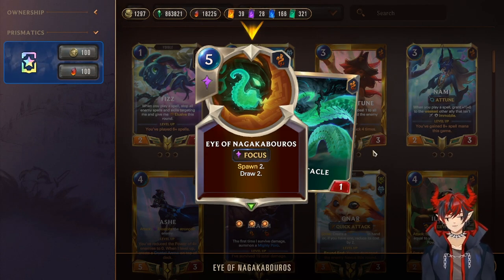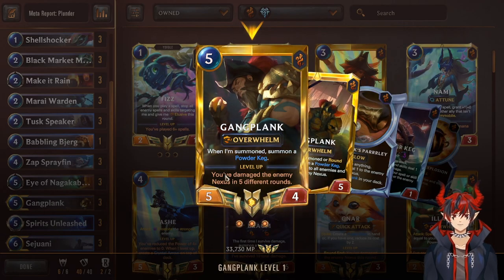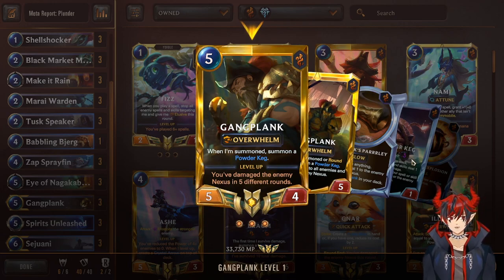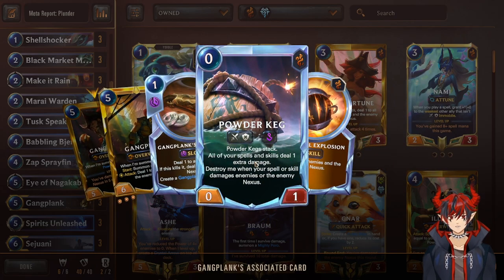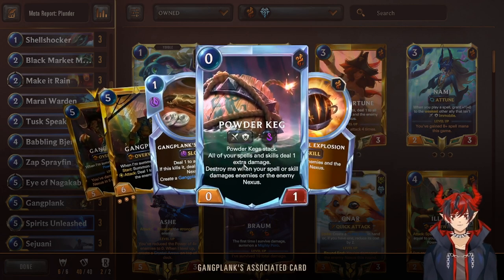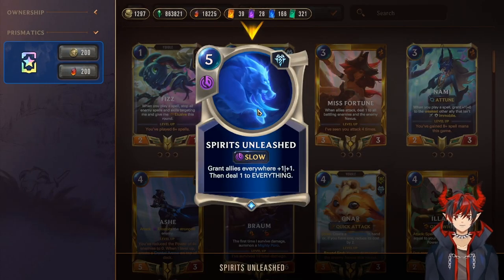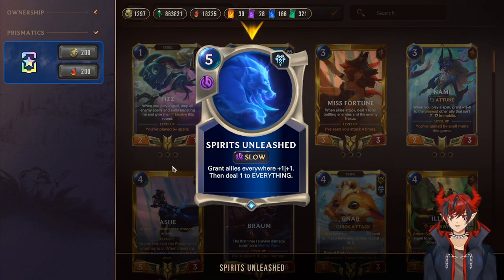Zap Sprayfin on summon draws a spell that costs three or less — Warning Shot, Parley, Make It Rain, all super good and useful. Zap can also be an elusive blocker or attacker. Nagakaboros spawns two and draws two — a really nice draw card to refill your hand when you've played out everything, which does happen in this deck. Gangplank is our first champion — if you've damaged the enemy nexus in five different rounds he levels. On summon he summons a powder keg that makes your spells deal one extra damage, including skills.